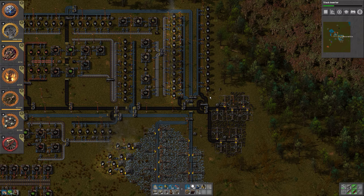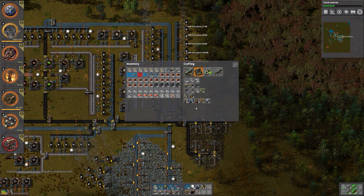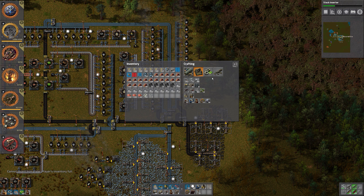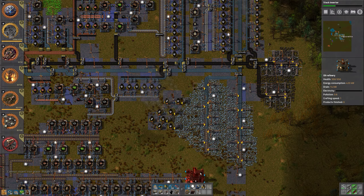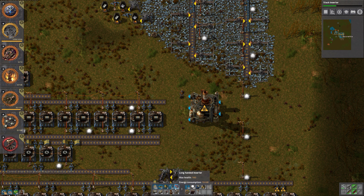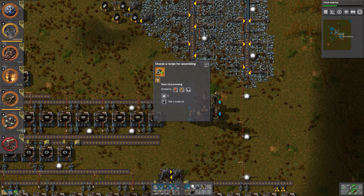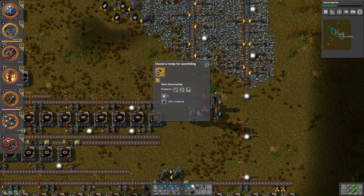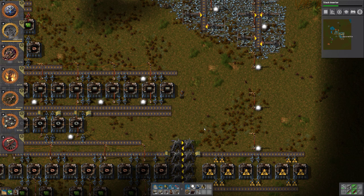We don't have any labs over here — because it's a new area and I didn't think about it. Let's just plug down some lamps at random locations. Let's get some power poles in place over here as well — using the good power poles. That way we don't need to double up the power poles. Do we have enough assembly machines now? No, but we have a few.